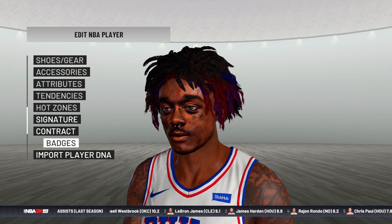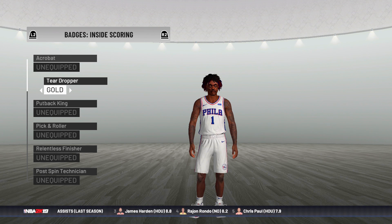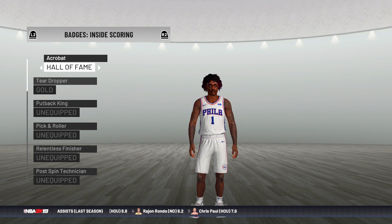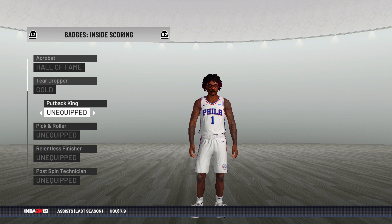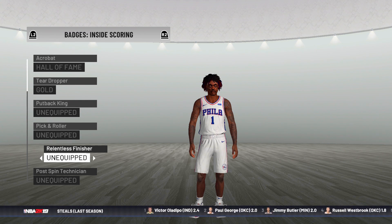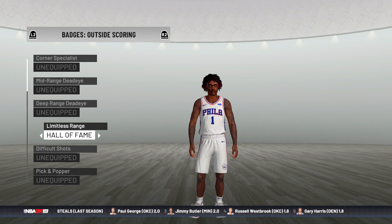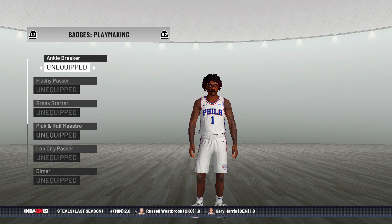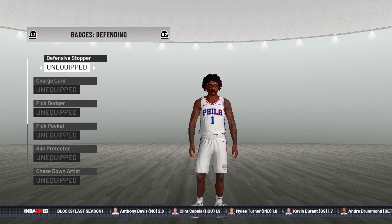Last but not least before we get into gameplay — badges. We have to give him some good badges. Teardropper on gold, acrobat hall of fame — like a mini Allen Iverson kind of. You can't get much smaller than Allen Iverson but this is Lil Uzi Vert. For his outside shooting, limitless range on hall of fame — it's gonna be crazy. Ankle breaker on gold. Flashy passer hall of fame for sure. Dimer — always good to have.